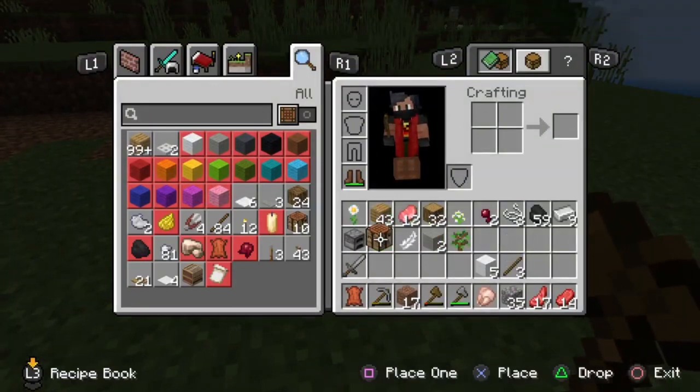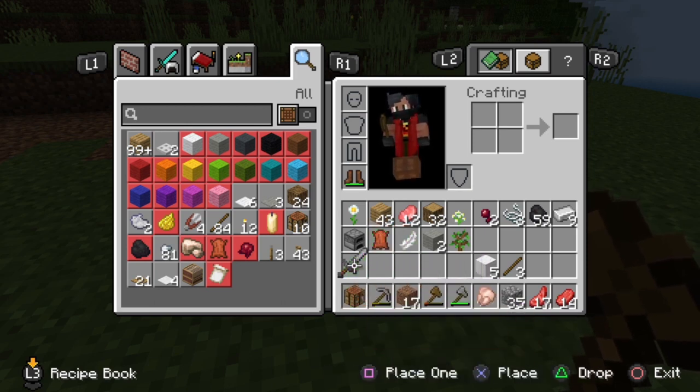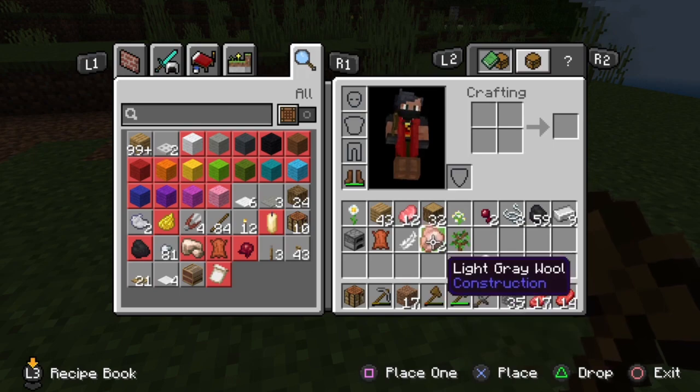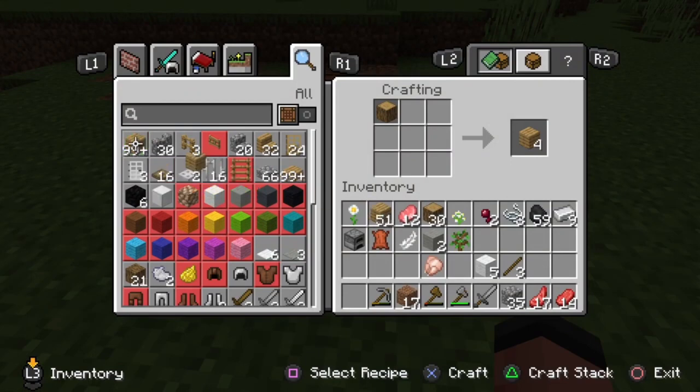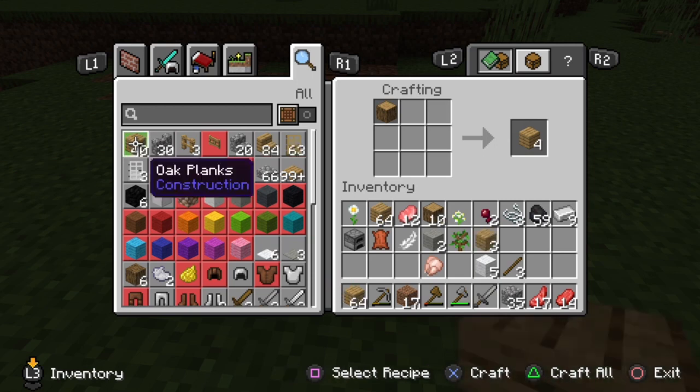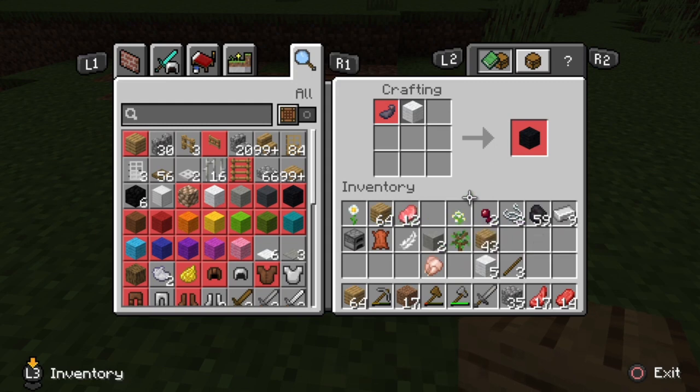Let's craft our stuff now. Let's get our crafting table. Just put our sword in here just in case. There's going to be a lot of oak planks — not plants. We got 64, 64, 43 — that's somewhere around 180, I think. That's just an estimate.